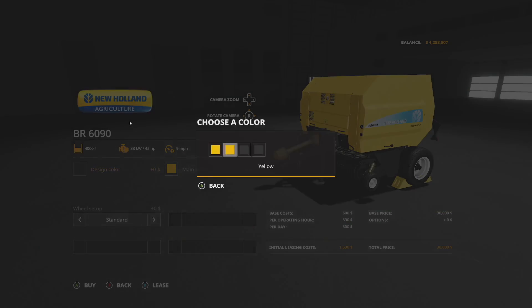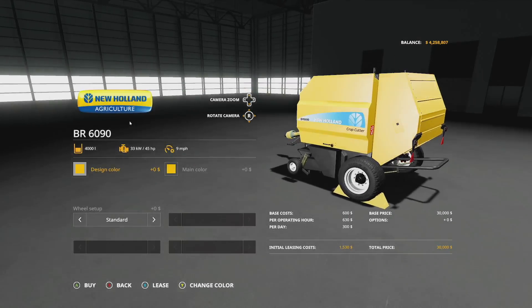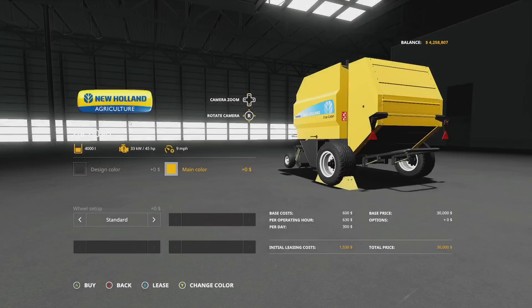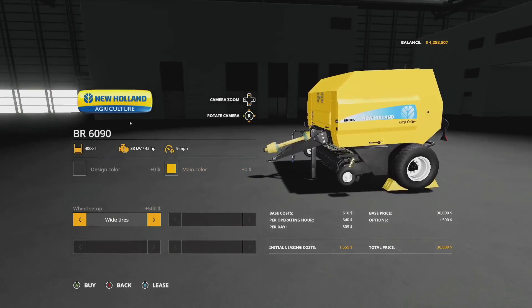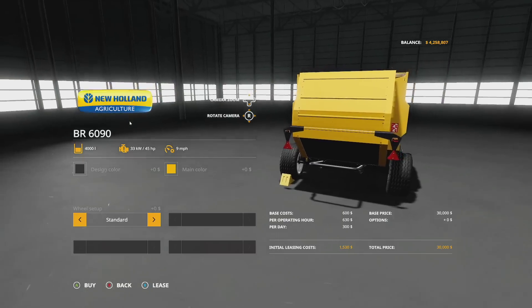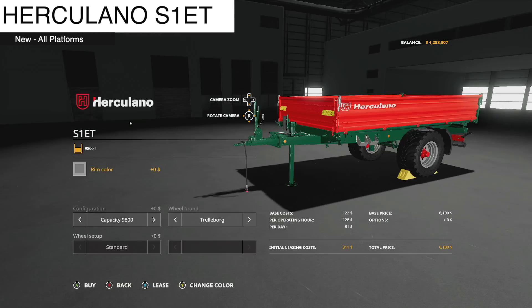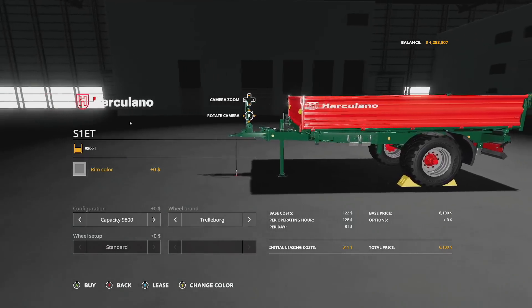The color options are on the very bottom right in the back — main color is yellow, so hope you like yellow because that's all you get. You can switch between standard and wide tires, which will cost you a little bit extra on top of that 30 grand. That's about it for the New Holland BR 6090.